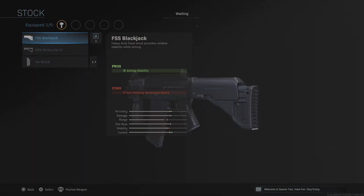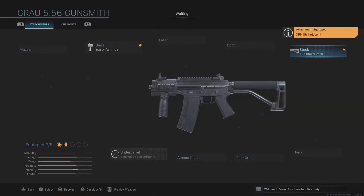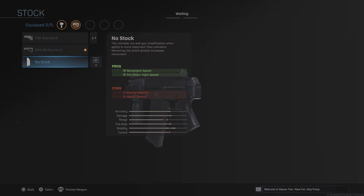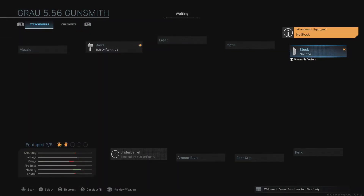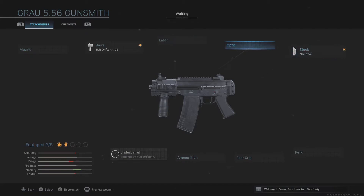From there, go to the stock — this is your pick. You can go with no stock to move way faster, hitting around 99 to 100 percent movement speed. That gives you increased movement speed and ADS speed, with cons being recoil control and aiming stability. What I prefer is the XRK Strike Light stock. It doesn't give as much movement speed, but the grip counteracts the recoil control loss from the no stock and barrel, keeping it more controllable like an SMG rather than a beaming accurate assault rifle.